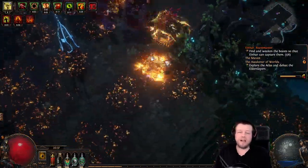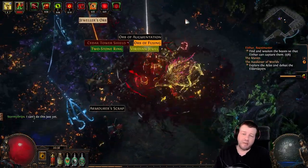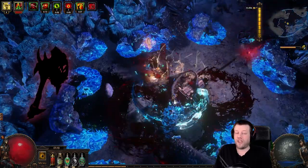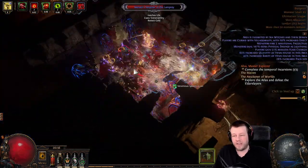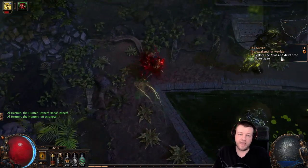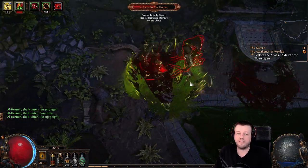It really is amazingly powerful for the cost of just two chaos. I haven't actually told you what it is yet, but you've probably worked it out — it is Jack the Axe. It is truly, truly remarkable and it will take you all the way to the end game. I haven't killed Sirus with it yet, but I'm pretty close, and based on the speed at which it kills conquerors, I don't think Sirus is going to be an issue.